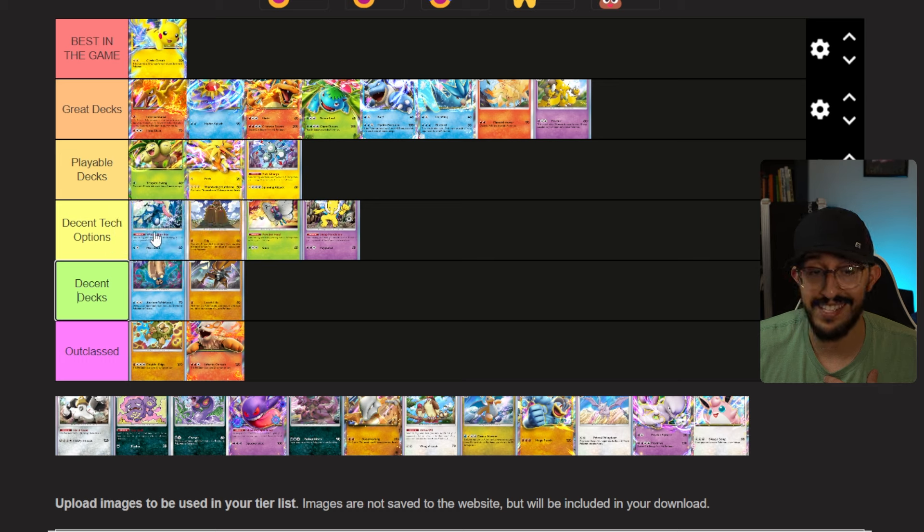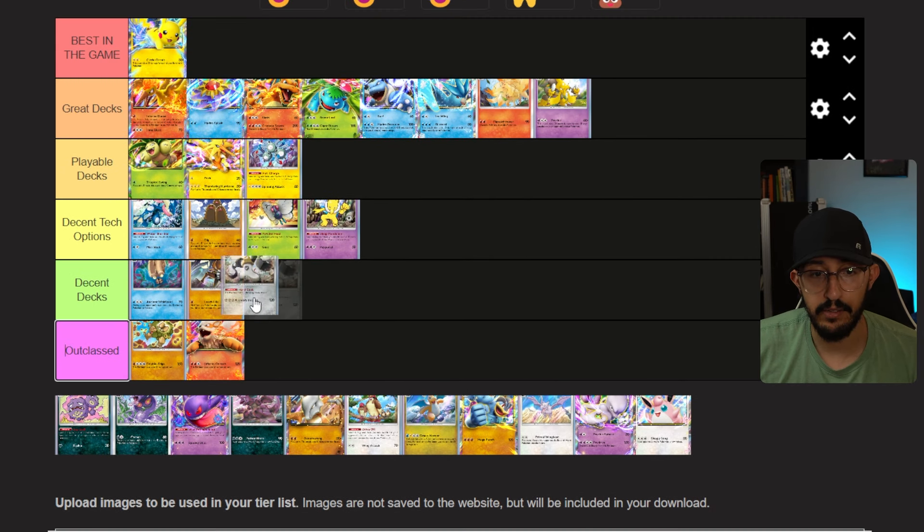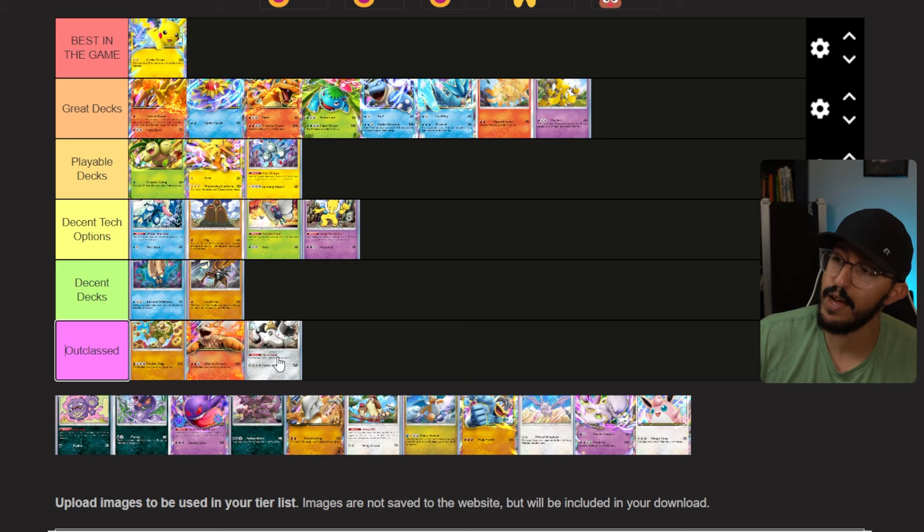The next card I think is a top decent tech option is Greninja. Greninja is insane — from the bench you can just start sniping 20 damage to any Pokemon on your opponent's side, which is unbelievably good. You can build super effective decks with this strategy. The only issue is it requires three Pokemon to evolve through: Froakie, Frogadier, and Greninja. But despite that, I still think it's probably the best tech option we've covered so far, so it goes at the top of Decent Tech Options.